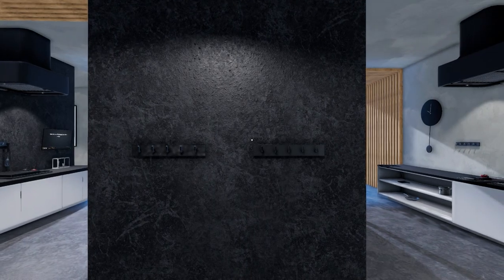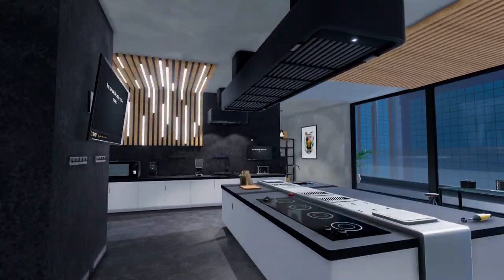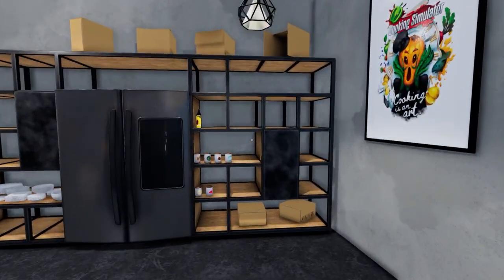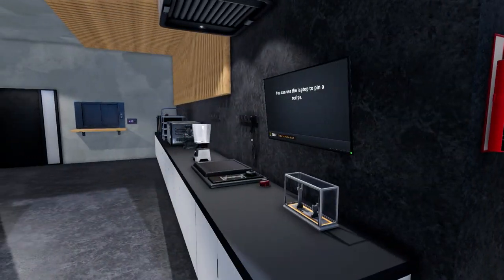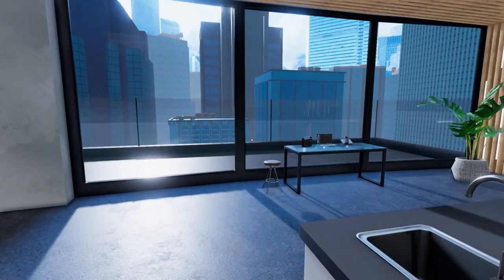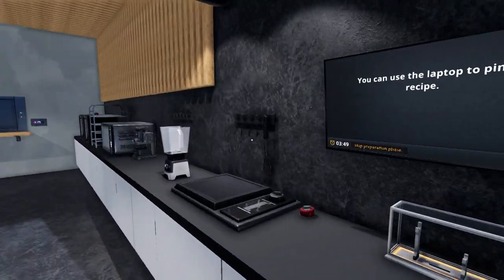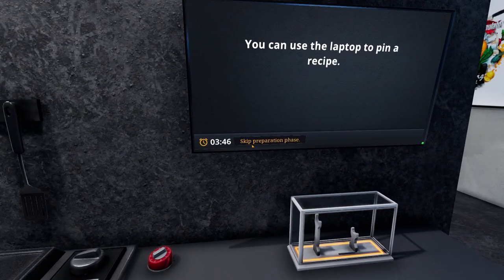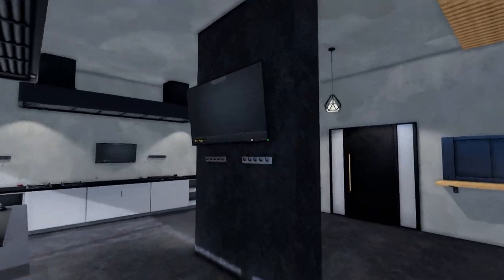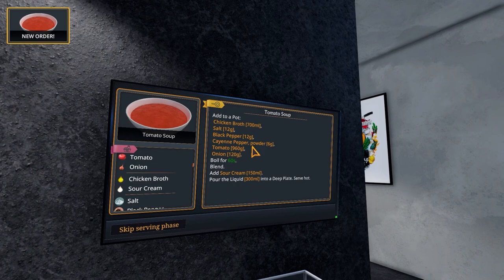Cool, and here we are in our very modern-looking kitchen. I tried to do the classic one, but the stove was broken and it wanted me to repair it, but I had no idea how to repair it, so I was just like, okay, we'll just do this really modern-looking kitchen instead. So what's our first recipe we need to do? Oh, tomato soup. Cool.